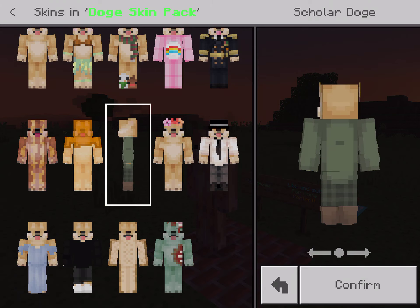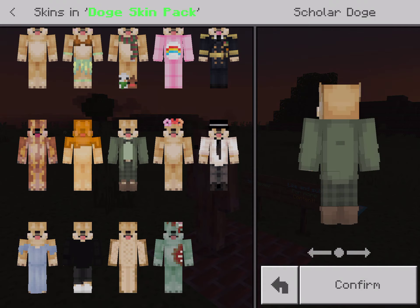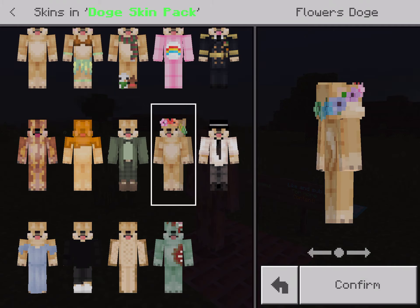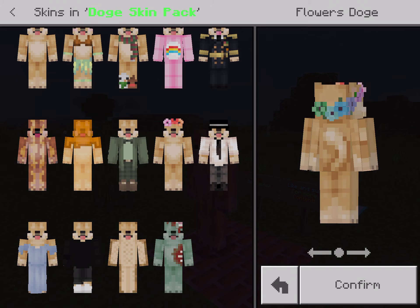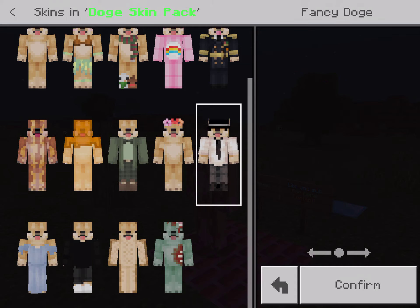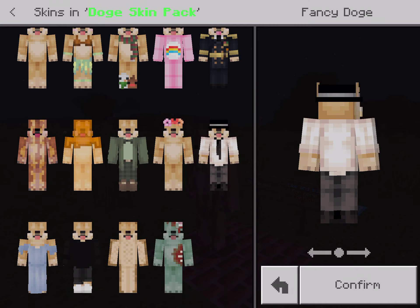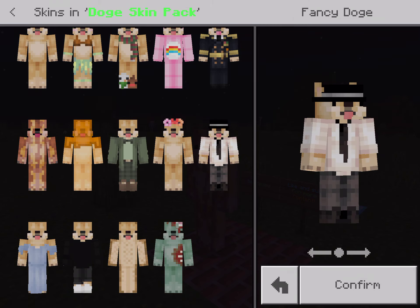Scholar dog. So this is like a doggy scholar. I think this one's called bride dog. Flowers dog — it's like a dog wearing some flowers, probably going to a bride or something. Flowers dog. Fancy dog — a dog in an agent suit wearing a top hat. You could pause the video for camera angles.